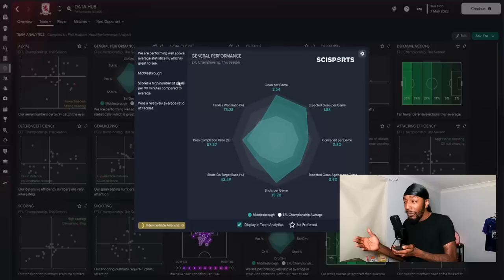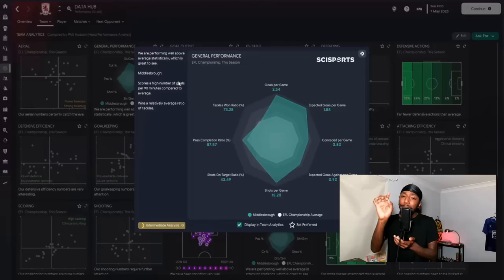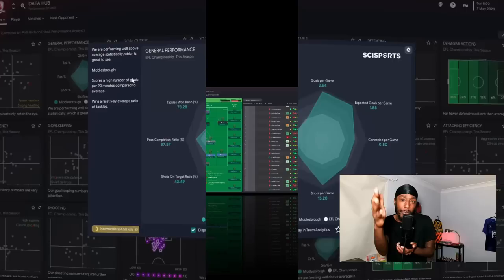The general performance metrics: we scored 2.5 goals per game, expected goals per game almost 2 — 1.88 — and 15 shots per game. We were getting shots on target and completing our passes. The tackle win ratio is a bit lower, possibly because we're using 'get stuck in.' If we removed that, the tackle ratio would likely go up, but I didn't want to drop the intensity.